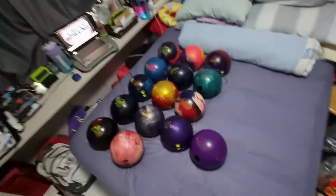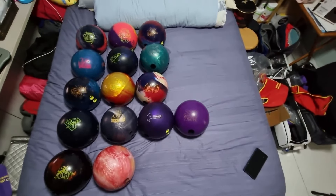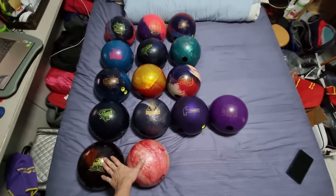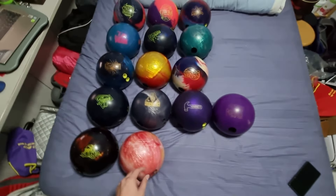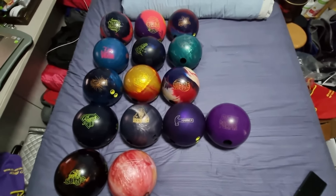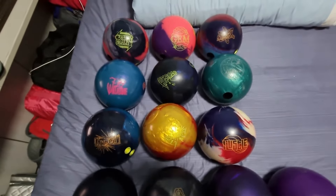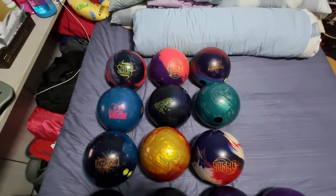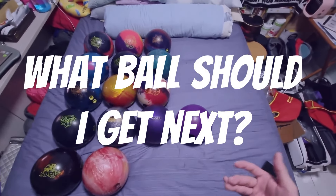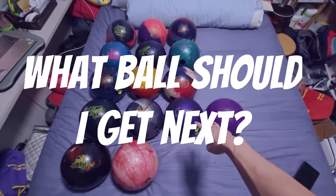From the zoomed-out view, this is what my tier list looks like right now. You only need about two spare balls — you don't need too many — and I have four urethane balls. I used to have even more, like the Fast Pitch, but we got rid of those. Now we are all tied, three apiece, at the lower-end balls, low-end symmetrical, strong symmetrical, and strong asym. So now — what ball are you going to get next? No more urethane balls probably, maybe the Zenu.